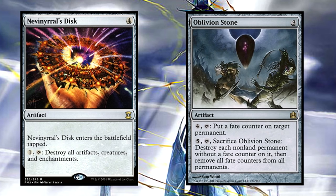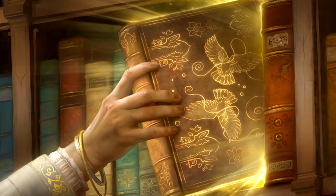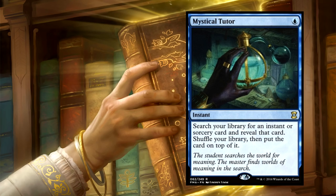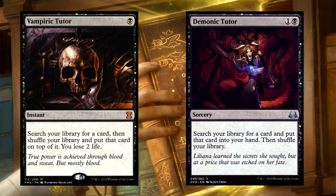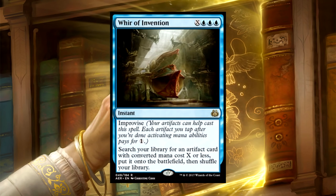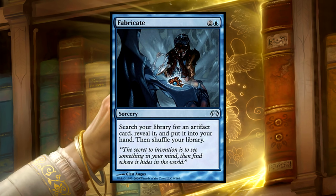That's just our basic framework. We do run quite a few tutors to get those key pieces quickly and efficiently. Enlightened Tutor can go for an artifact or enchantment at instant speed, so at any point you can search for the card you need to win. If we need to chain that, we can use Mystical Tutor to get Enlightened Tutor to get our artifact win con. Vampiric and Demonic Tutor, of course. We also run the new Whir of Invention — aka Chord of Calling for artifacts. We'll round out our tutor package with Fabricate, giving us a very potent and very cheap means to snag whatever artifact we need.